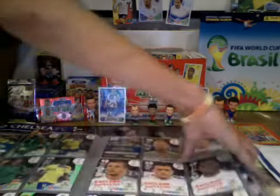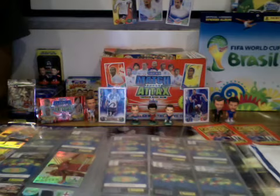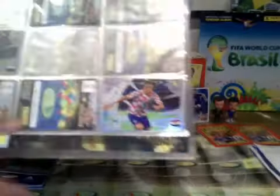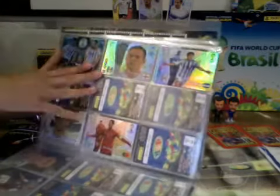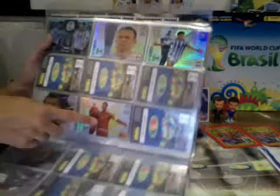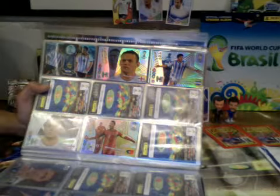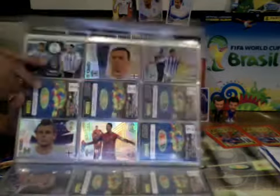More importantly now, my rainbow foils. I have got four Game Changers: Jack Wilshere, Gonzalo Higuain, Roman Sharokov, and Luka Modric. Rarer than the Game Changers, I have got three Top Masters: Wayne Rooney, Lionel Messi, and Cristiano Ronaldo. And one Double Trouble card — I made a video earlier where I showed you it — it's Lionel Messi and Sergio Aguero, a Double Trouble 3D card, which is the rarest in the collection.